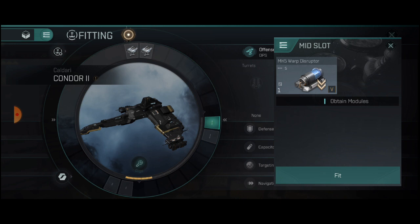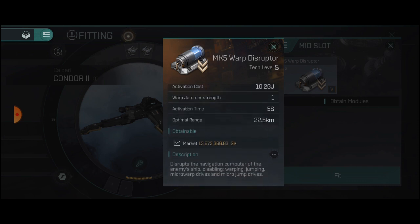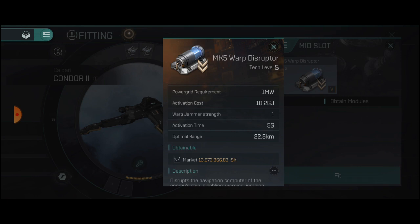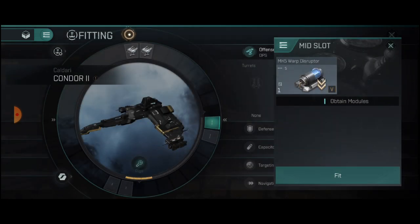We are going to come down to our mid slot, which this is going to be a must, guys. This will be the most expensive item that you own on this ship. I purchased a Mark V warp disruptor. You can also do the Mark III, but they are the same price. You can see these run about 14 mil, so this is probably your most prized possession on your ship.